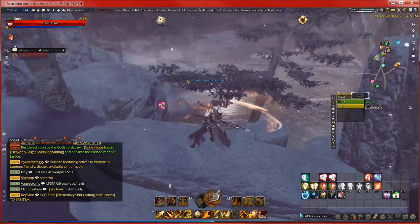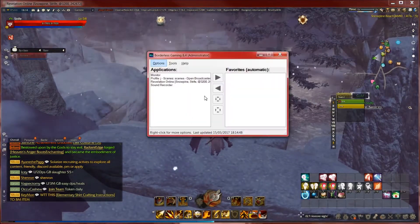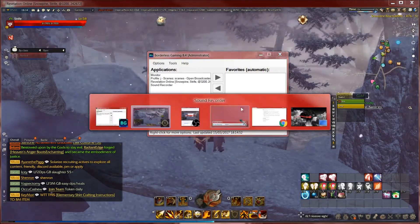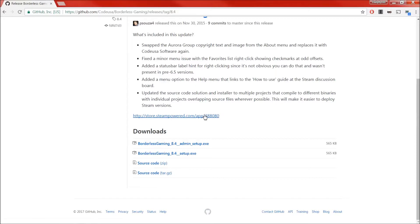Ok, so you can see everything. How to get it first of all: go to this website here — I'll put the link in the description, you can literally click on this one here. Because you don't want it in admin mode, you just need normal mode, so it's fine.